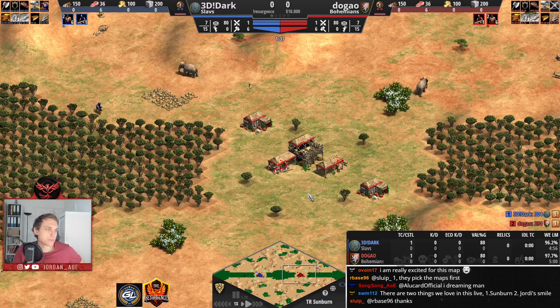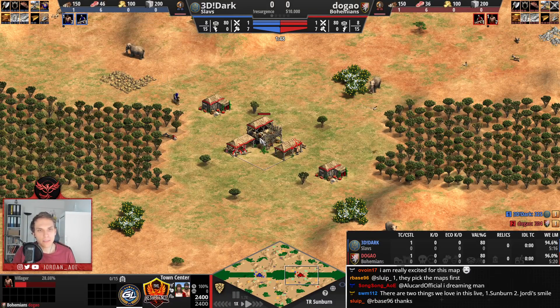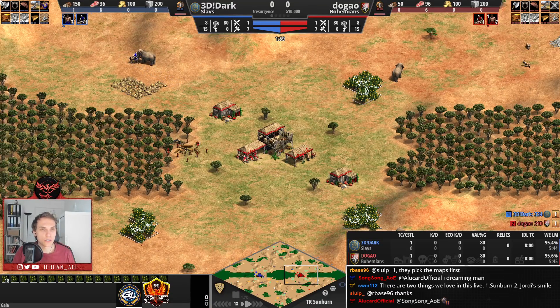This map is very specific in a way. Because usually you start with two elephants and eight sheep. In this map, instead of two elephants, you start with three elephants. And you also have three bushes of forage bushes.